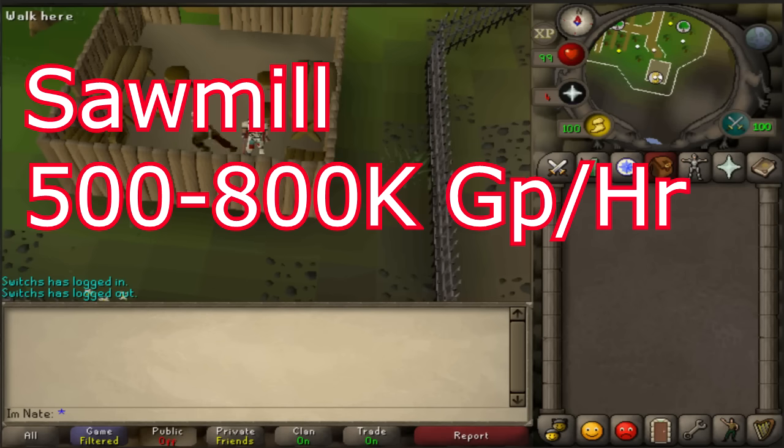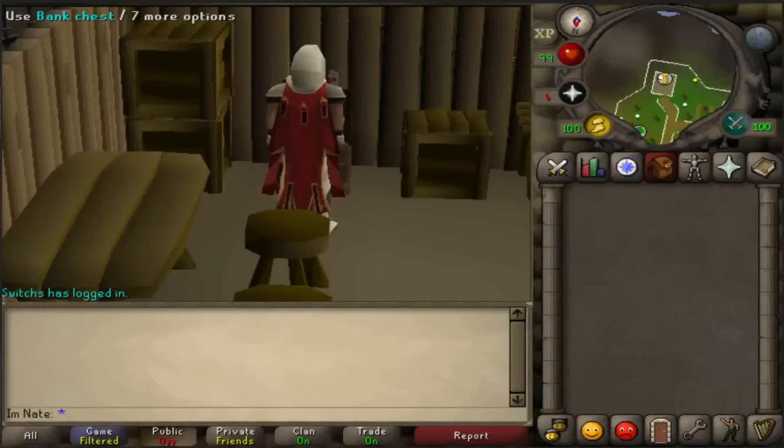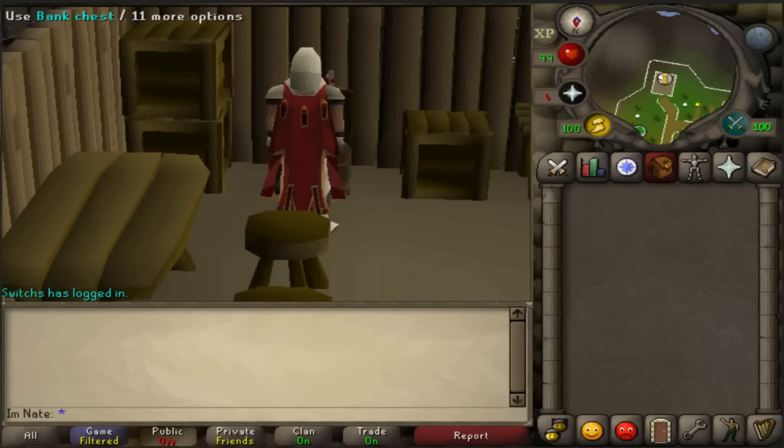The sawmill is the closest sawmill to any bank, providing about 600 to 800k GP profit per hour at this time — an awesome moneymaking method for low levels or people that don't have high moneymaking stats. As long as you're not going for the best experience per hour possible, this place is definitely worth it. Get that 75% Hosidius favor and come try it out.